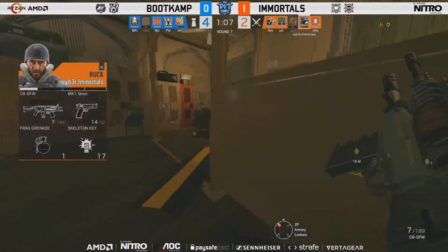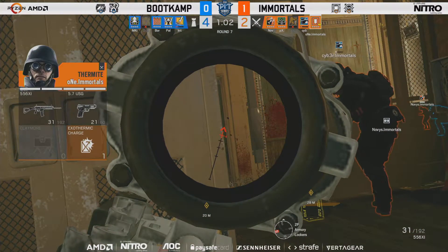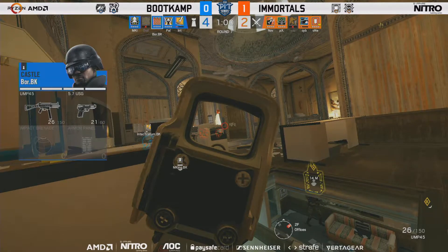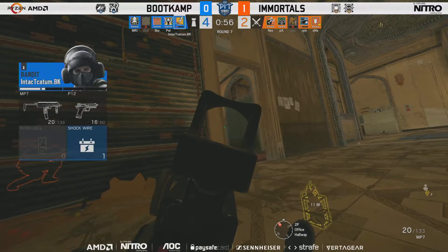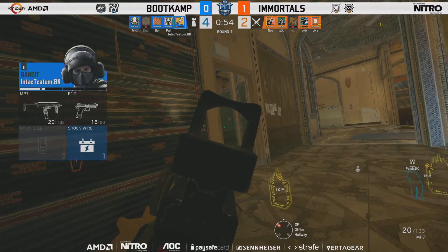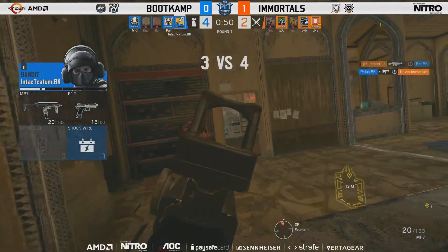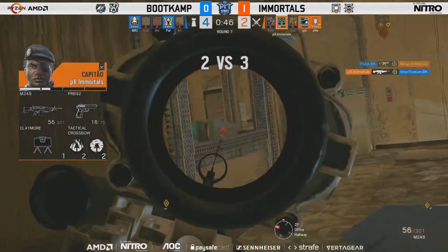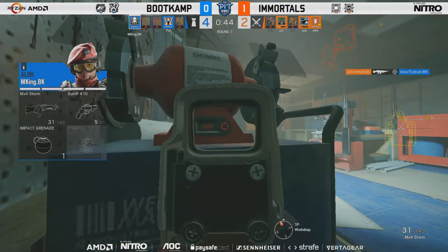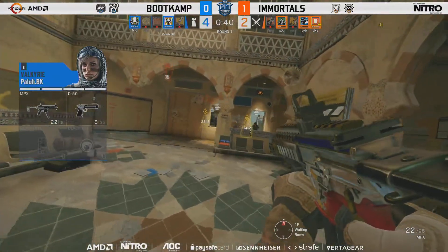Despite there being no Mirror and having Lion available, they definitely have not looked solid on attack. 4v4 situation developing in the final minute. Buck is upstairs and more control going in favor of Immortals as they slowly push through into Archives. PX gets the entry kill onto Boar, but Palu answers right back. Another kill for PX and upstairs control is now fully achieved, but Valkyrie Palu just managed to push onto the east stairs and gets droned out.